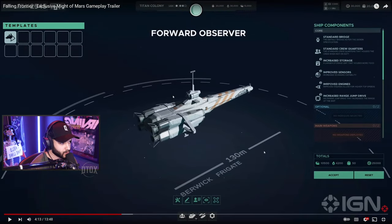So here we go — forward observer. We haven't seen a screen like this yet. Template screen. This is the shipbuilder screen now — looks like he's updated it. The Berwick frigate, 130 meters long. Templates — depending on how you want to outfit your ships, you can create templates and slap them on. Very cool, I don't think we've seen that yet. You can see some of the ship components here. In terms of the components: standard bridge — the default bridge as per the design spec — standard crew quarters, increased storage, improved sensors, improved engines, increased range, jump drives. This is the current core components on the Berwick frigate.